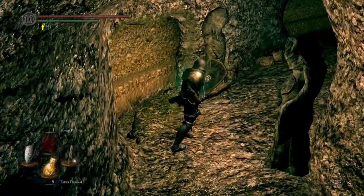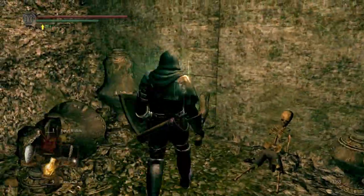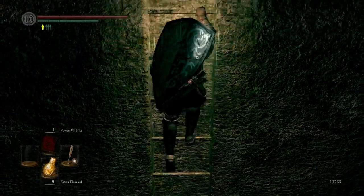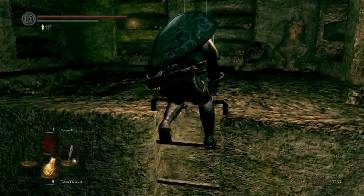So you get twinkling titanite and green shards. Green shards are kind of useful in this area because the blacksmith who uses those items to upgrade weapons is found in the catacombs. His name is Vamos, and we'll see him very soon actually.